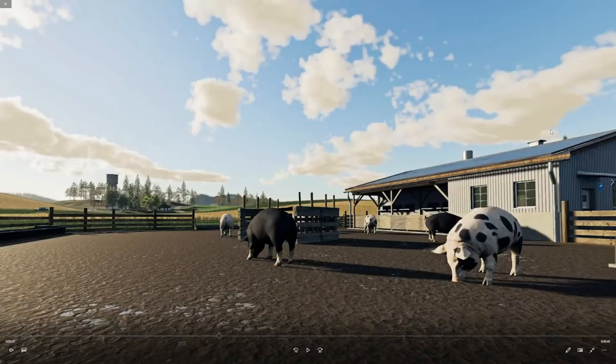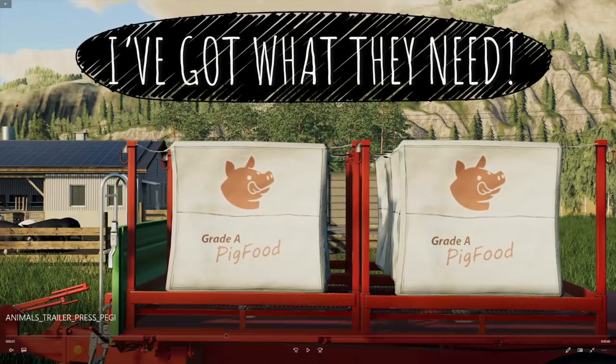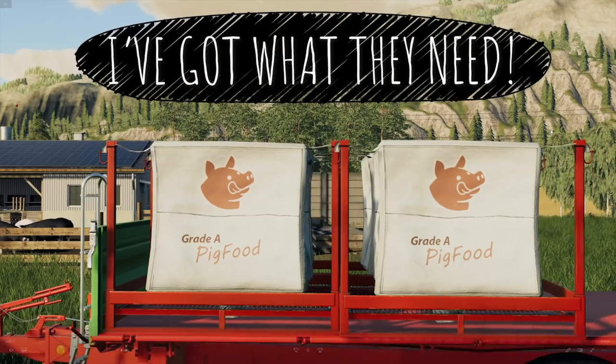I don't know really what you would need a whole lot of solar power for with a pig shed like this. It looks like we've got some grade A pig food — this is kind of the generic mix that you can buy off the start. There's probably also going to be an additional mix, kind of like the mixed ration, that we'll be able to feed the pigs — for example, a combination of sugar beets, potatoes, corn, and things like that. But starting off, you can just buy the pig food directly from the store.